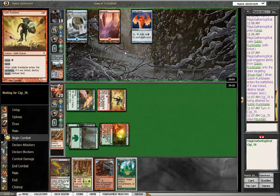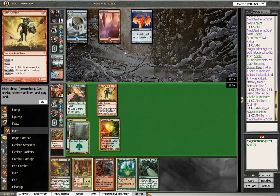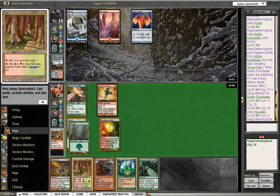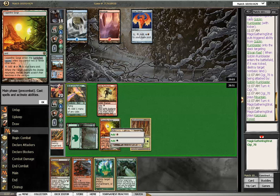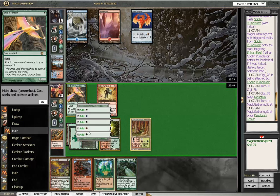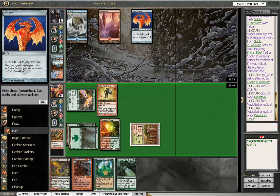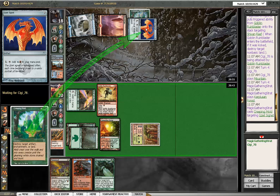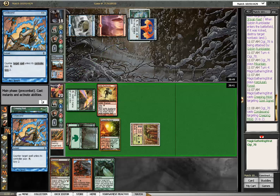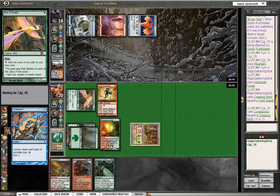The Cygnet is definitely a target. Now he has counterspell mana — so what kind of counterspell can he have? I am going for the Creeping Mould because this is very likely to be counterspelled. Creeping Mould for the Cygnet. Here comes Condescend. I can't do anything about that.